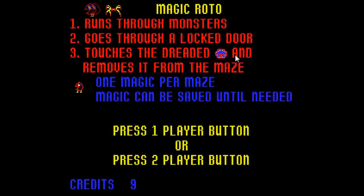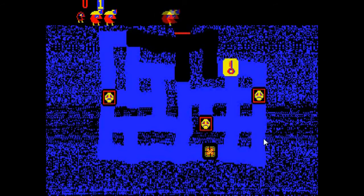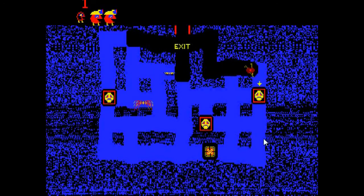I have not used magic yet and I cannot figure out how to use it. I'm assuming it's one of those features that does not work, but who knows. Press the player one button — that would be the numerical one key on your keyboard — and you get dumped into this cave.